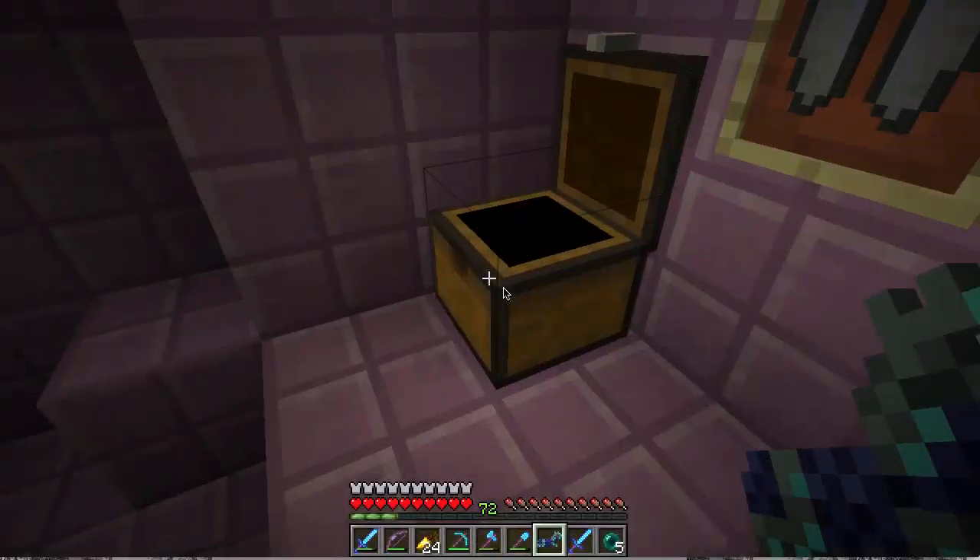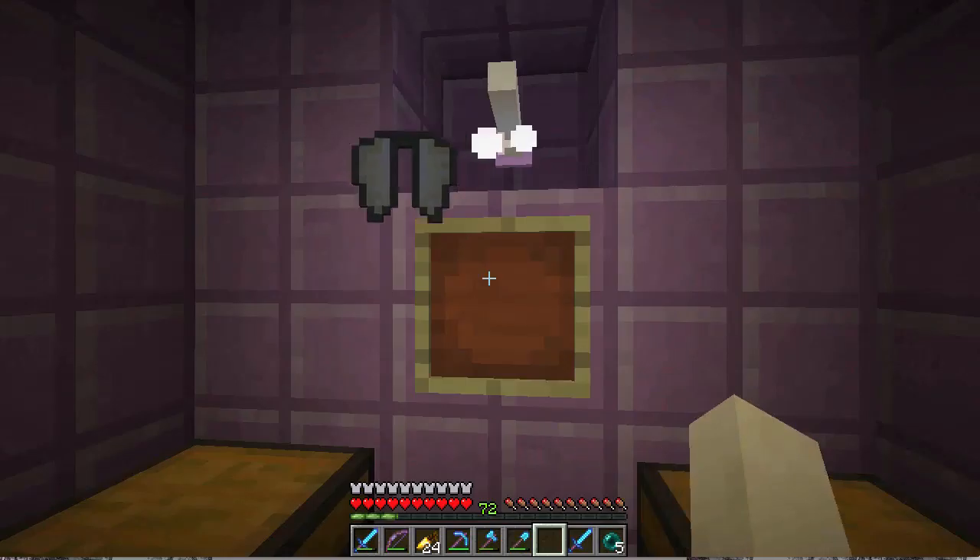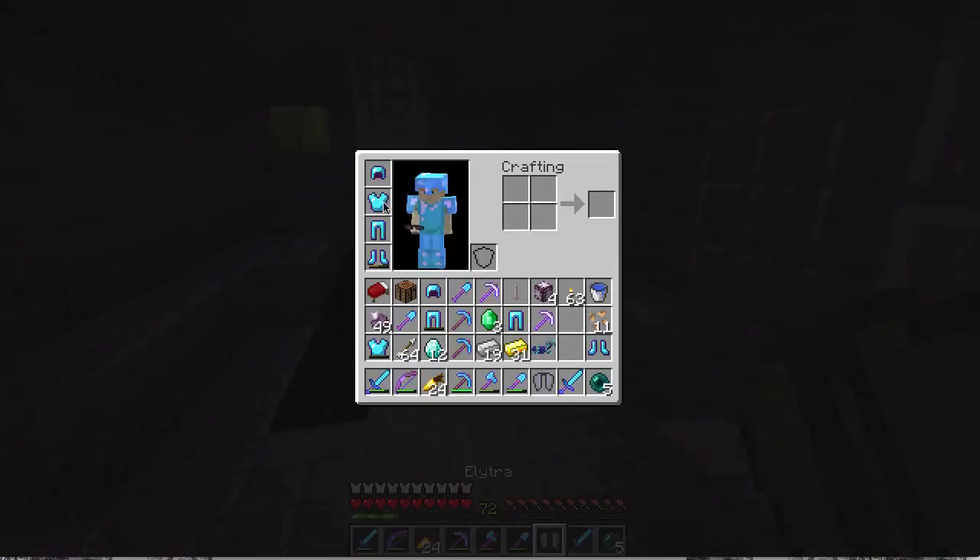We can chuck away these boots and chuck away some of this diamond horse armor. Yes — we've got the elytra!